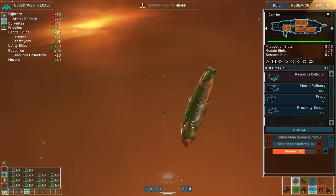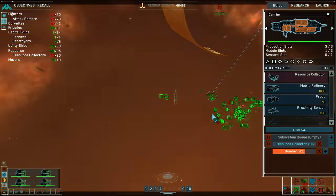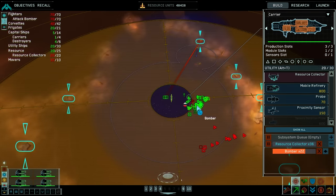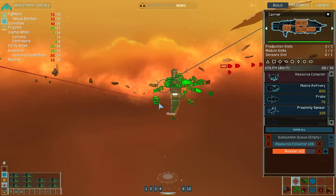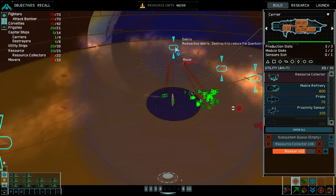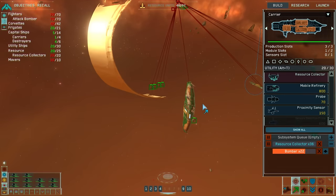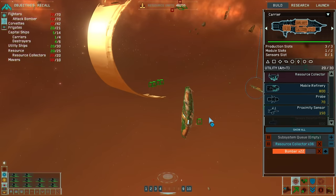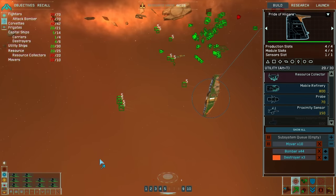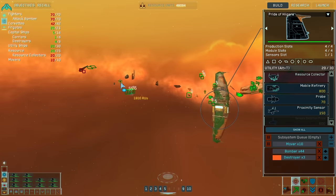Our movers are ready to go. It seems like I should have a little more of them. There's a lot more debris but they're fighting something they're not supposed to. What group should we make this? Group five. What's the Pride of Higara up to? Back to building destroyers, I guess — we're done with these guys.